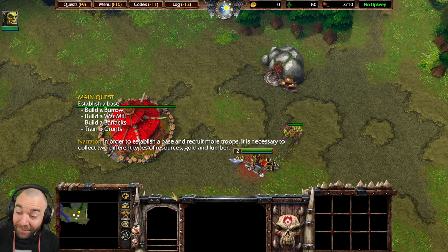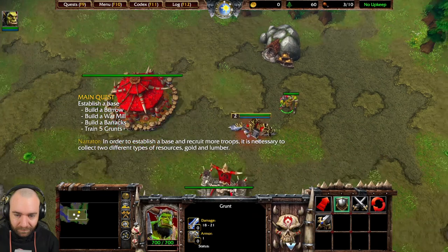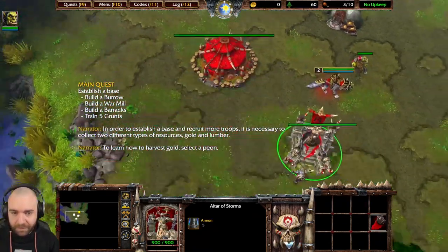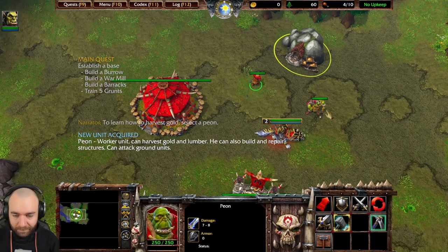In order to establish your base and recruit more troops, it is necessary to collect two different types of resources — gold and lumber. To learn how to harvest gold, select a peon.